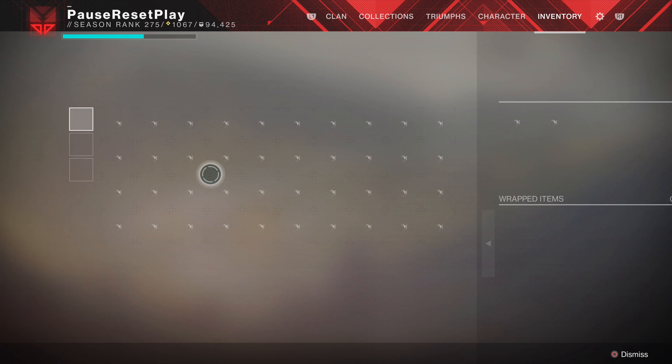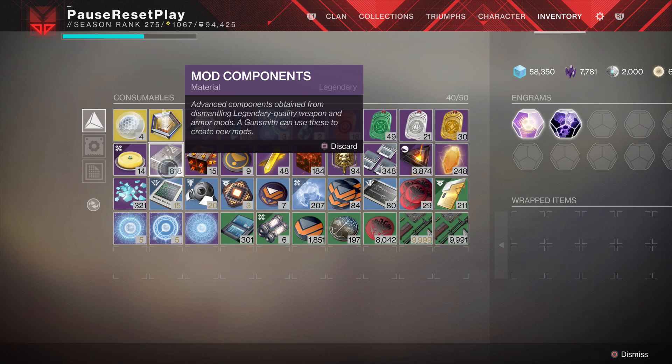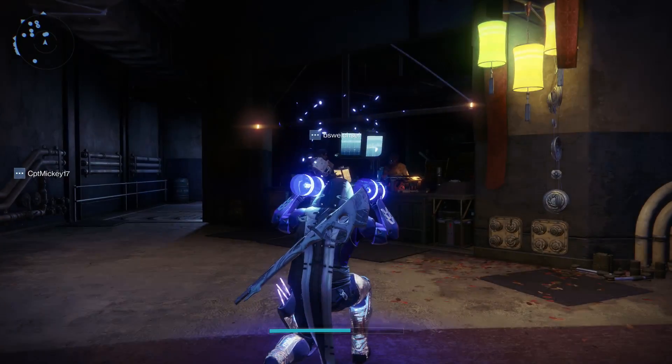The first video I want to make here is surrounding mod components. These are a bit easier to get than they were in the past — it used to be tough to come by these — but no matter what, you're going to want to have a nice amount of mod components to acquire all the best mods here in the last couple weeks of the Season of Arrivals. There are some really good mods that you can get from Banshee, the Drifter, the Prismatic Recaster, and even 801 has some mods as well that are really beneficial.